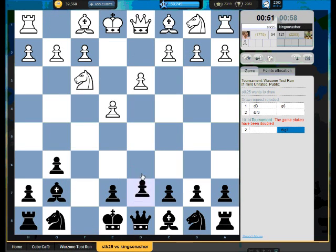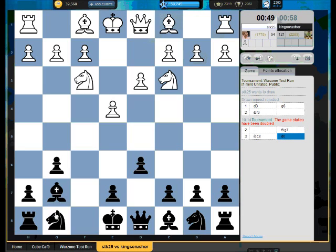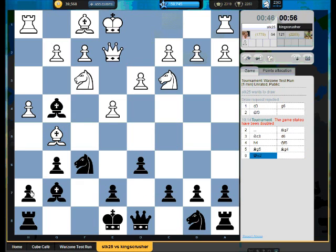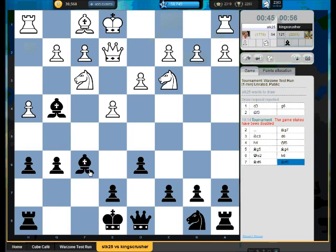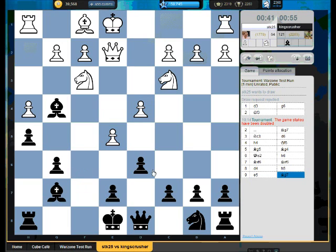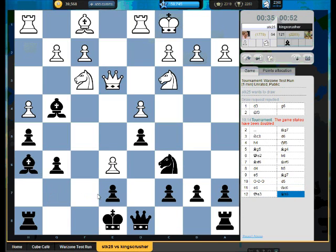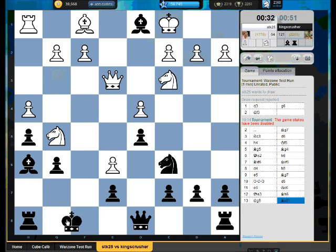That draw offer cost me a few seconds. I've got two seconds. Was he just waiting for the answer of the draw offer? Everyone's trying to hack me with h4 — this is not very nice. What, have they been following my games or something? What about Bh6 at some point? Is he going to play Qe3? That would be funny. Bf3 would have been better. I'm just winning the exchange — okay, I have to be content with that.